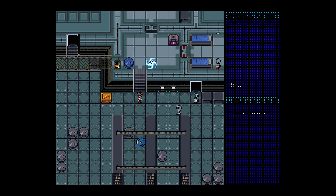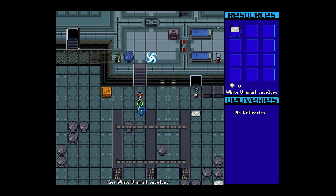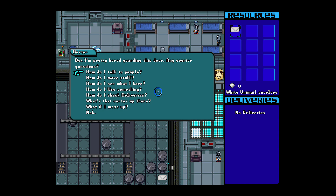I can't use that unless I have an energy cell. Watch out! You can't go into the hole. There are maintenance spots down there, and their electrostatic fields are deadly. But I'm pretty bored guarding this door. Any courier questions?